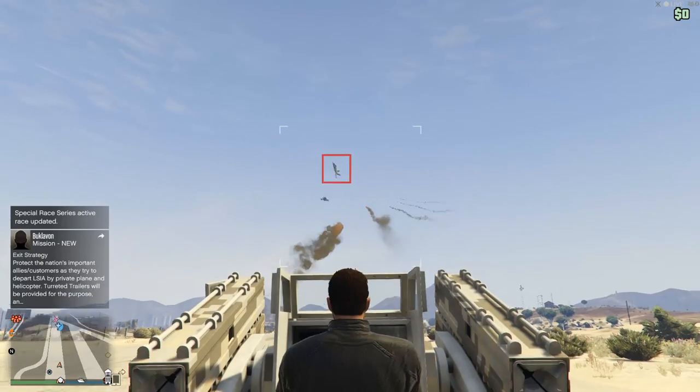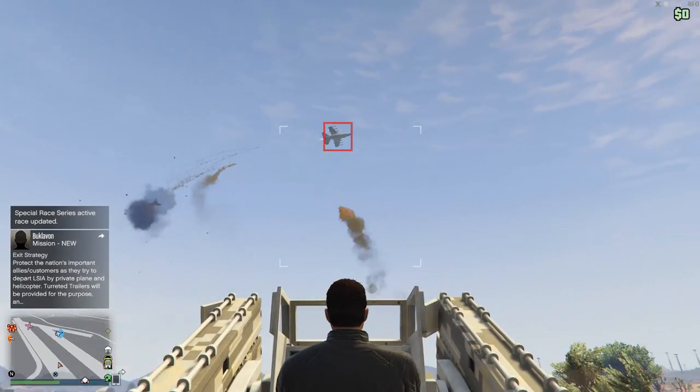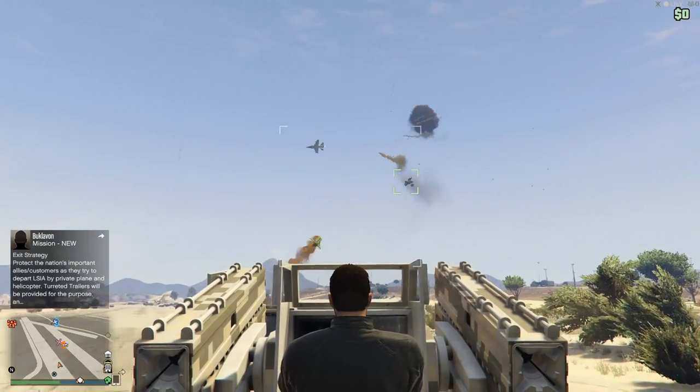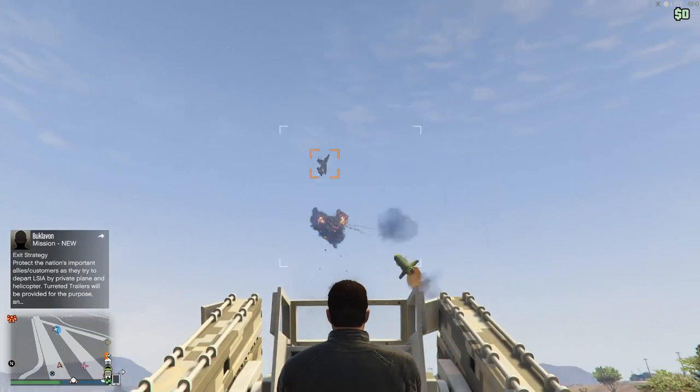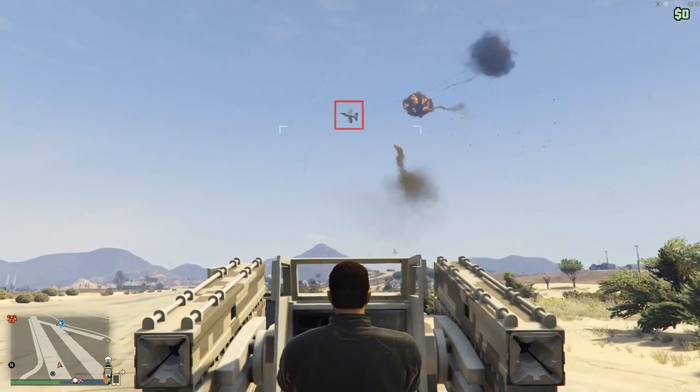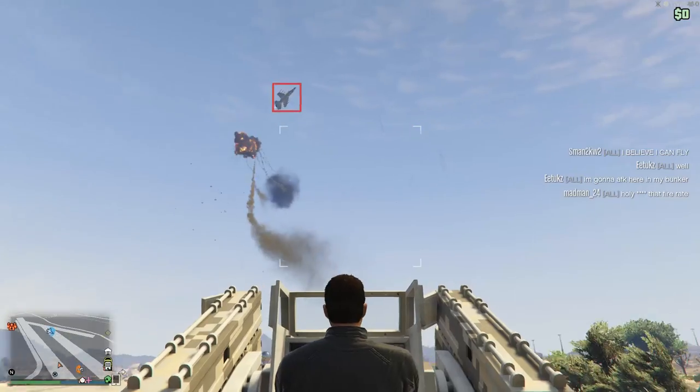The guided missile system, I would have to say, isn't really that good in my opinion. As we all know, most aircraft consist of jets including the hydra and the laser, both of which can rather easily evade such oncoming missiles. I'd say for the anti-air turret, I'd just avoid using the guided missile system.